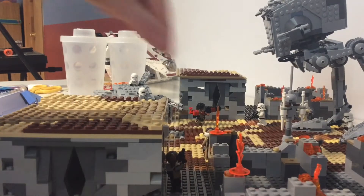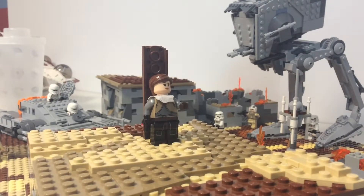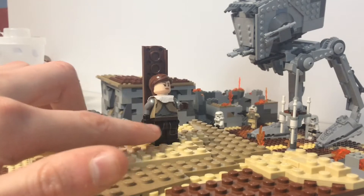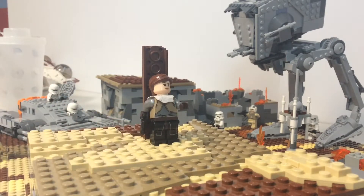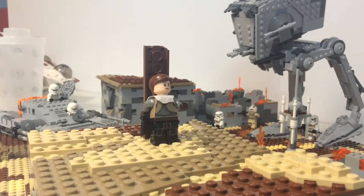I'll just pick her up and put her on the roof. She just has a torso mimicking her brownish jacket with the gray undershirt, silver arms, black legs, and I gave it a dark brown connector piece because she has a brown holster on her black pants. This paper cutout here mimics her claw. It looks like Jyn Erso in my opinion, and I'm not going to spend 16 or 17 bucks on one that doesn't look like Jyn Erso.